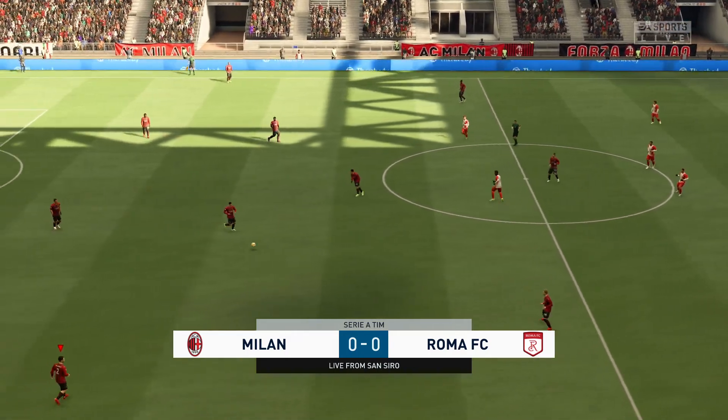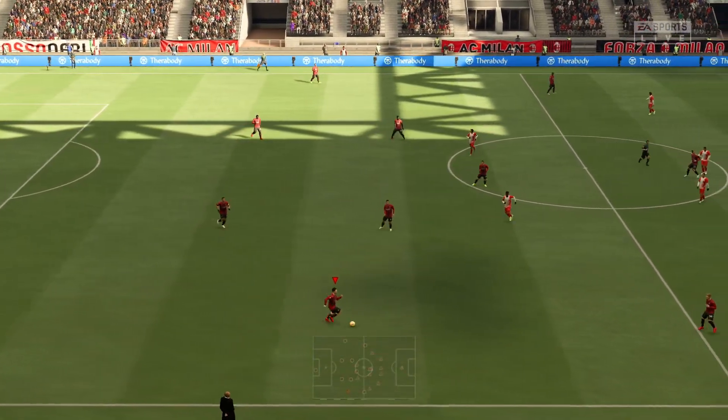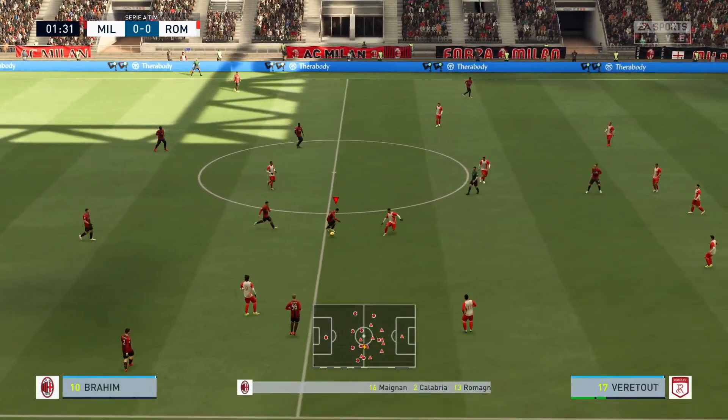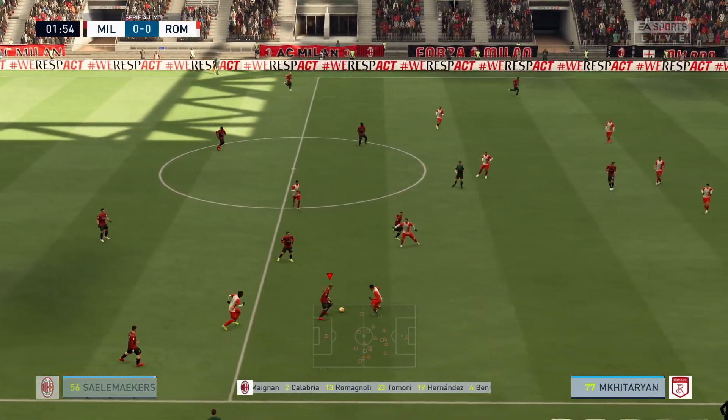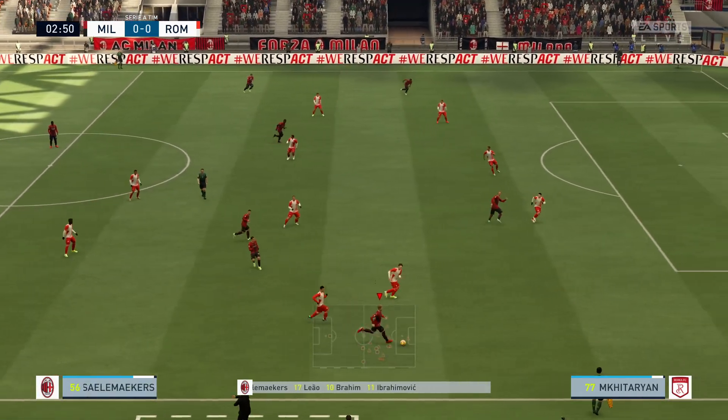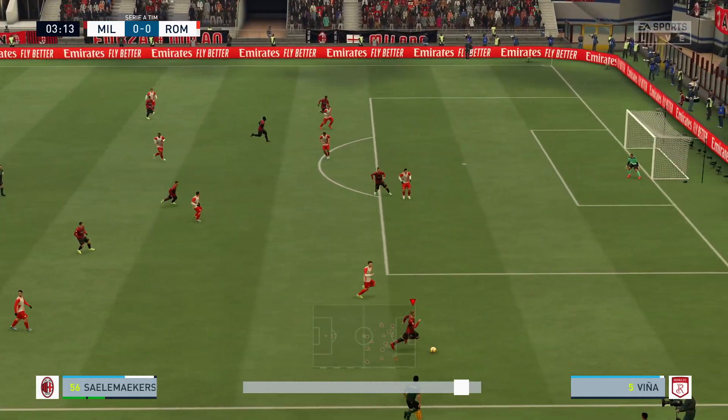And now they get the ball rolling. This is the Milan starting XI. Mike Mignon begins in goal. Theo Hernandez starts with Davide Calabria in the full-back positions, and the striker today is Zlatan Ibrahimović.